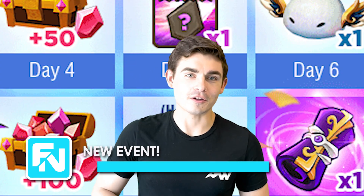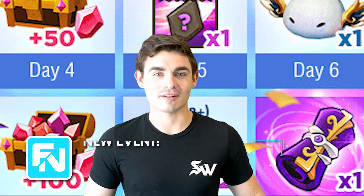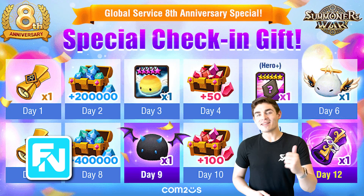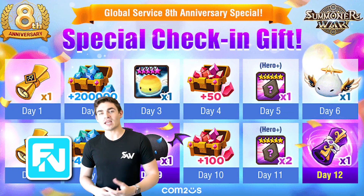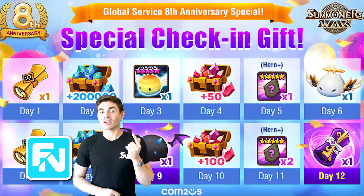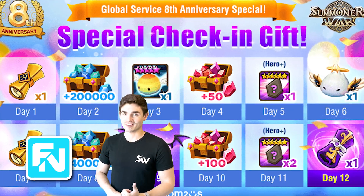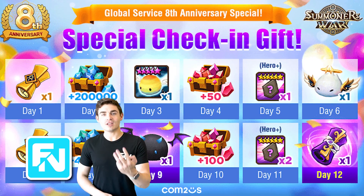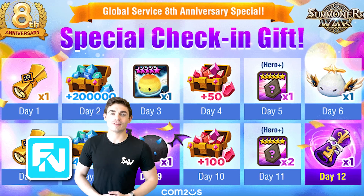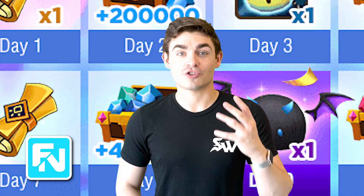Next up, we have some good news. This is probably the easiest legendary scroll that you've ever gotten in your entire life, along with other rewards. The 8th anniversary just came out with a new event where all you gotta do is check in. As long as you open up the game daily, you're going to be getting new rewards, including a Devilmon, a Super Angelmon, some scrolls, and a Legend scroll at the end. You'll also get some rewards that are great for general progression in Summoner's War — there are three 6-star guaranteed Hero Plus runes in there too, just for opening up the game. That's live in-game right now, so just make sure that you're checking in daily.